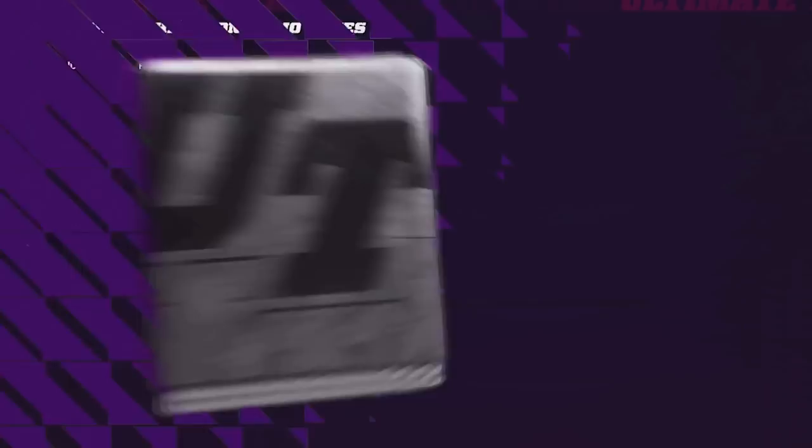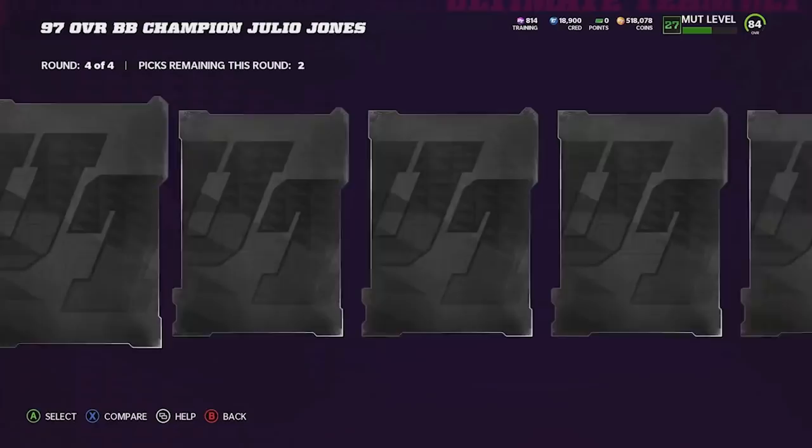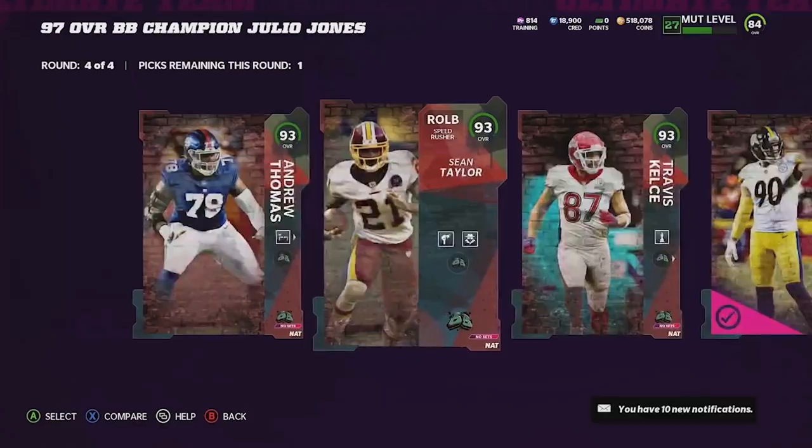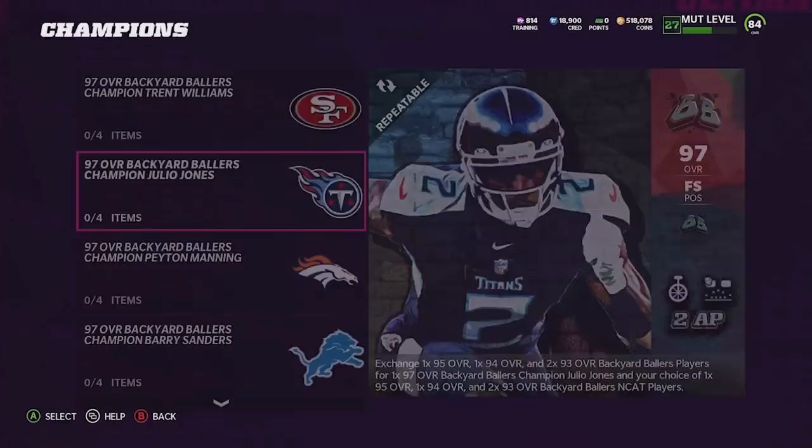There's Julio Jones right there. I'm so tempted to take JC here, but I'm gonna go ahead and pick up Tyreek Hill. We already got Warren Sap, so Pat P - I really wanted to get him. Right here we're gonna go ahead and pick up our fullback, why not, and then I guess we'll also go ahead and pick up a right outside linebacker Kevin. We're gonna go ahead and pick up this Sean Taylor card - I think the Sean Taylor card's really good actually.